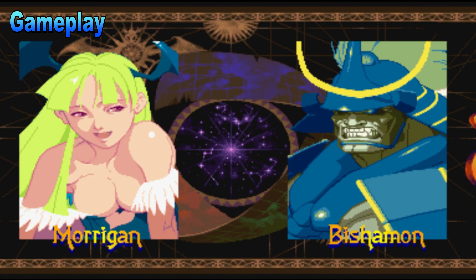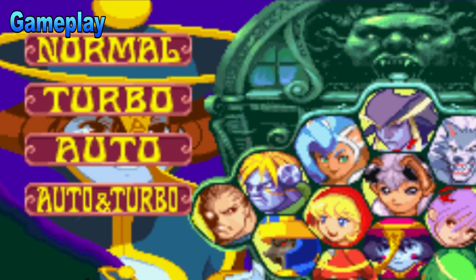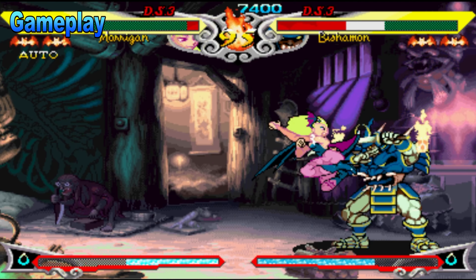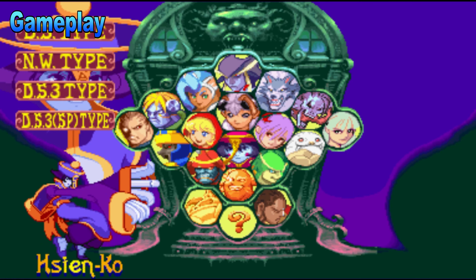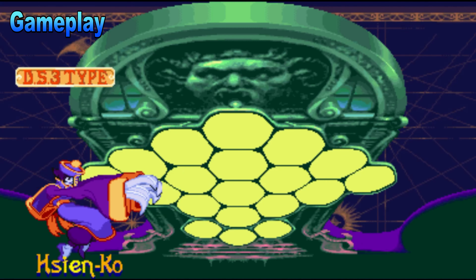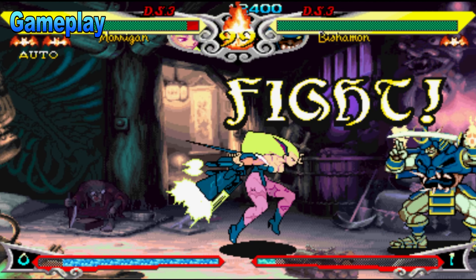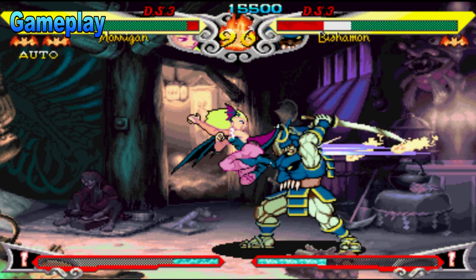Before the battle begins, the player can choose between normal, auto, turbo, or auto and turbo — auto being short for auto block, and turbo relating to how fast your characters move in game. Additionally, different play styles can be chosen: DS for Darkstalkers, NW for Night Warriors, DS3 for Darkstalkers 3, and DS3 SP for Darkstalkers 3 Special. These are all the different games released over the years. For newcomers to the franchise like myself, this can be very confusing, but I do think it adds a lot of variety to the gameplay.